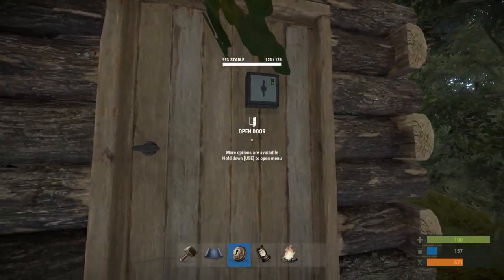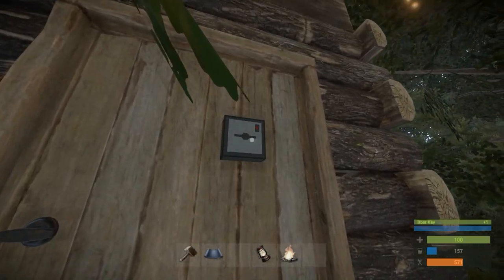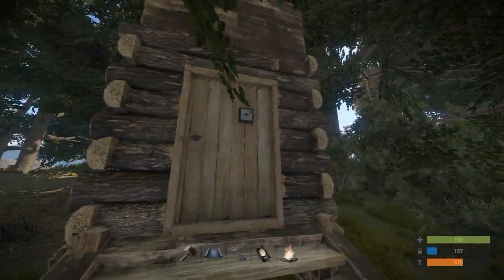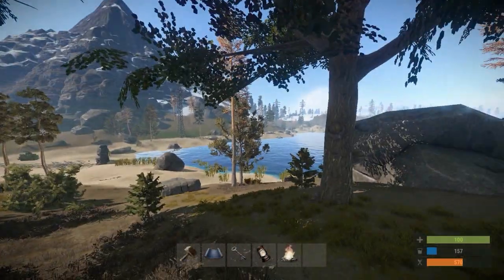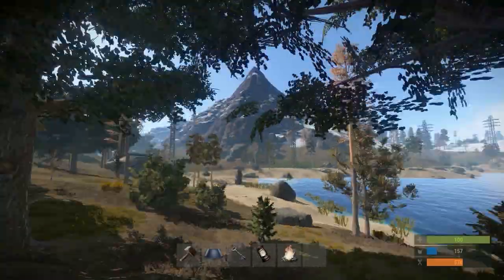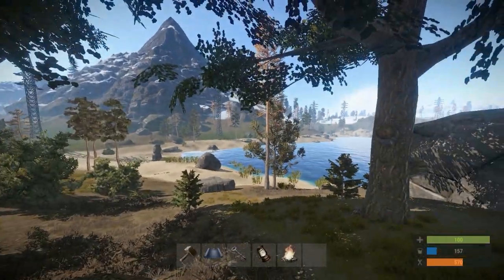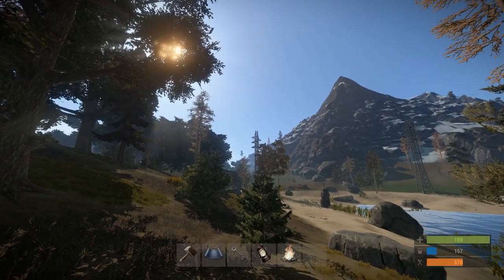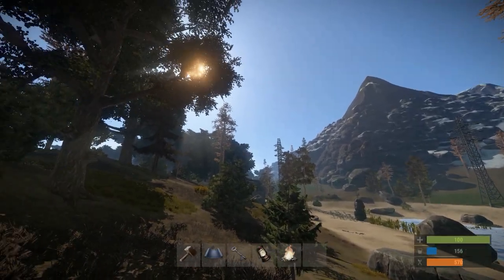Here's our home. We're going to go ahead and place a key lock on this door and give ourself a key. Now what's really dangerous about key locks is that you have to have the key on you if you want to get back inside. So if you're out exploring and someone kills you and loots your key, they can break into your house and steal all your stuff — and not only that, you won't be able to get in your own home again. A couple tips I'm going to show you here today should help you with all that.